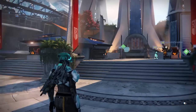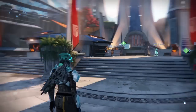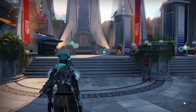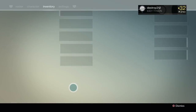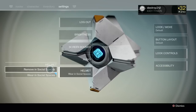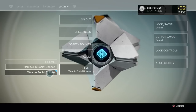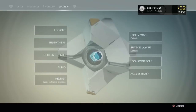It looks better than wearing my character's face in the tower, even though my character looks okay. Wearing the helmet looks cooler. Anyway, on to the video. I'm going to go through some of the features of the update. Right down here at the bottom, you have the option to wear your helmet in social spaces, or you can remove it. If you remove it, which is already pre-selected for you, you will have your helmet off in the tower as you normally did. If you choose wear in social spaces, you will have the ability to wear your helmet in the tower.